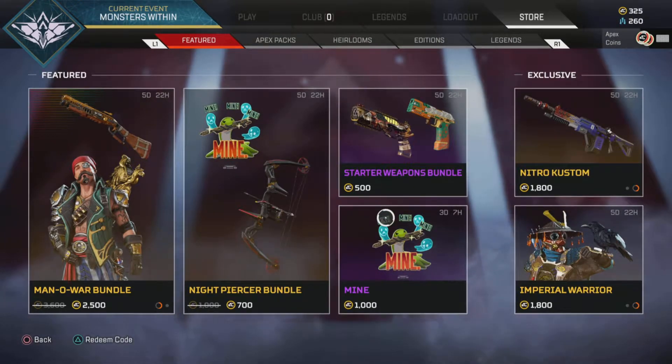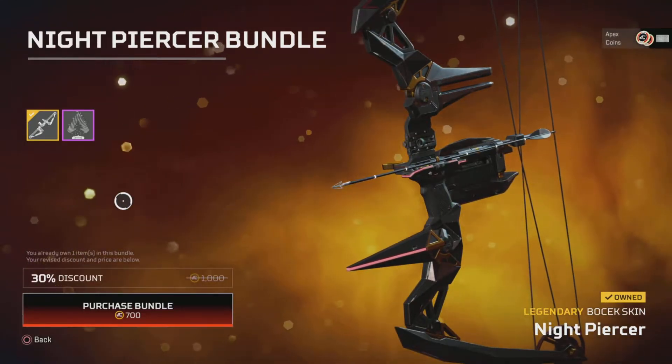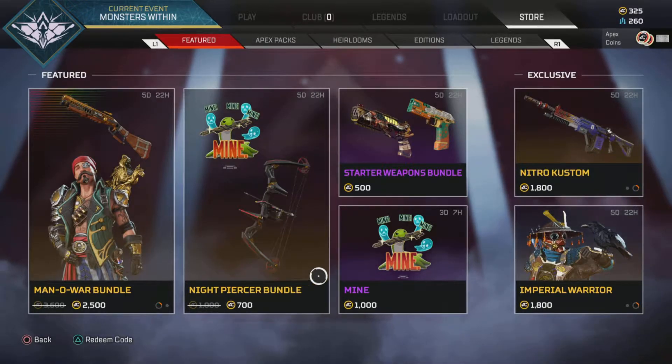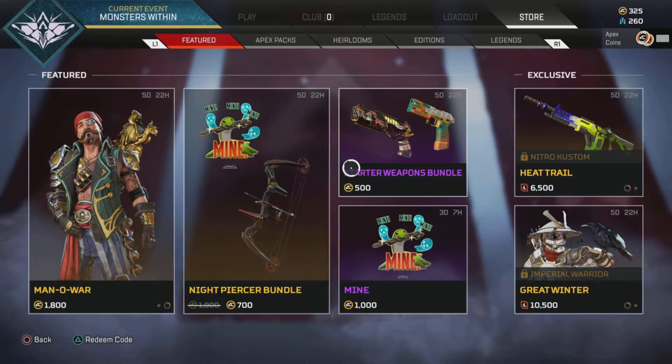You can get the Nessie on its own, although if you already have the skin it seems to be cheaper. Why not just get that, because it's exactly the same price and then you'll get an extra skin out of it. That makes no sense — well done Respawn, maths is good.